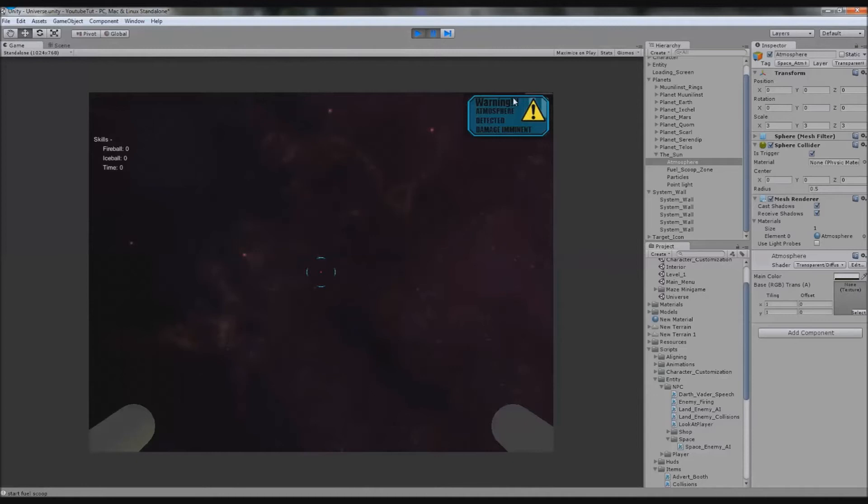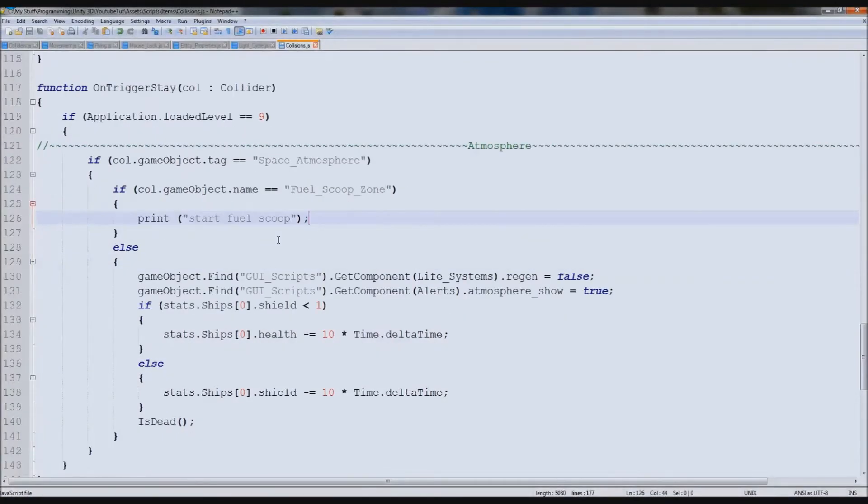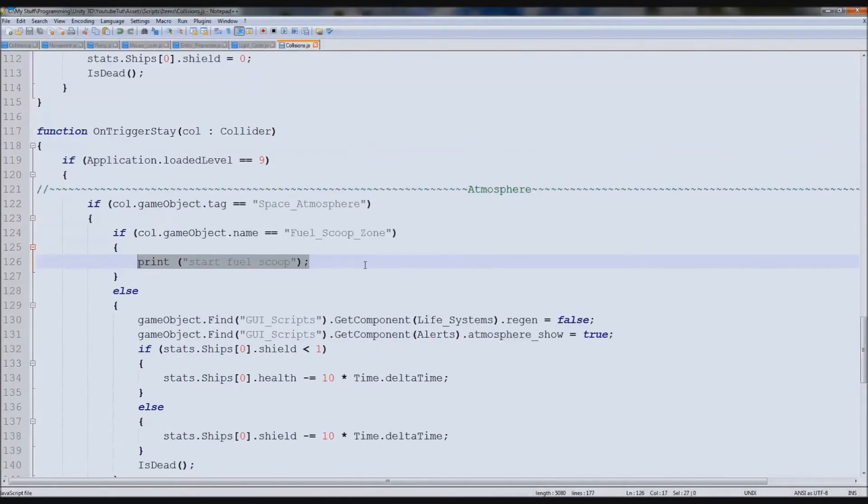One thing I've noticed is that the beep is over the pause button, so if you ever wanted to hit pause you can't — we may have to move that message eventually. But we need another message saying 'Fuel Scoop Active — Weapons Disabled'. I've already got that. And we need an icon so you can click it or press F on your keyboard and it'll start fuel scooping. So we can try it — down here we need to first enable something that says fuel scoop active.